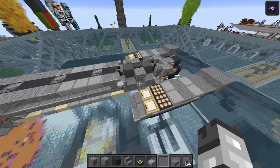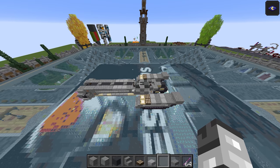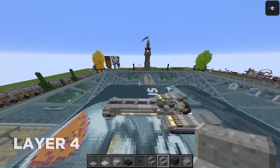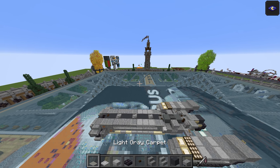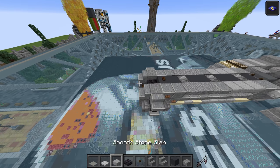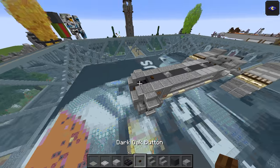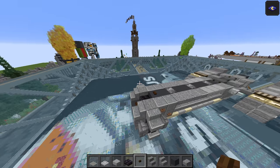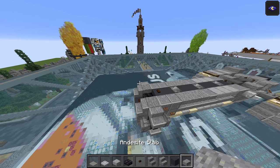That is essentially going to do it for that layer. So let's move on up to layer number four — it just gets easier and easier now. The materials for this one are a bit in a weird order — just the order I saw them. So: light gray carpet, iron trapdoor, smooth stone slab, polished blackstone brick slab for the tread, dark oak wood, stone stairs, polished andesite stairs, gray concrete, and andesite slab.